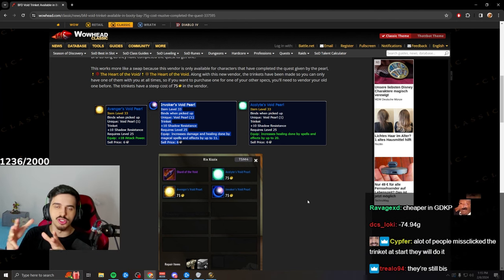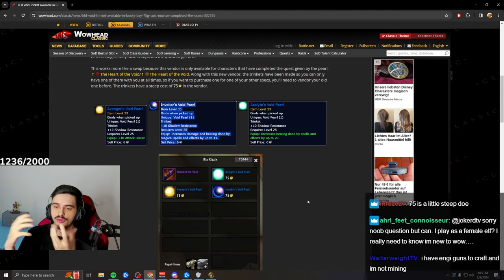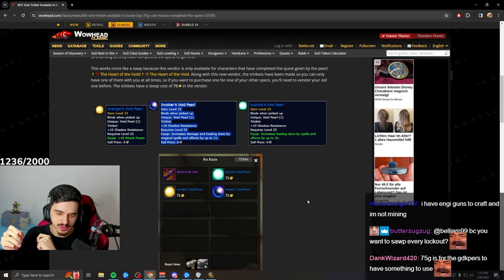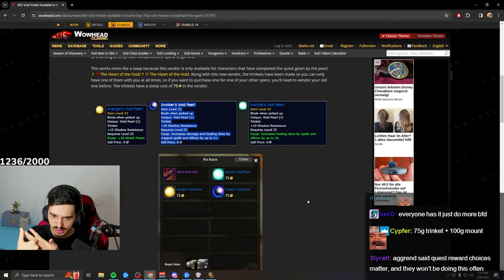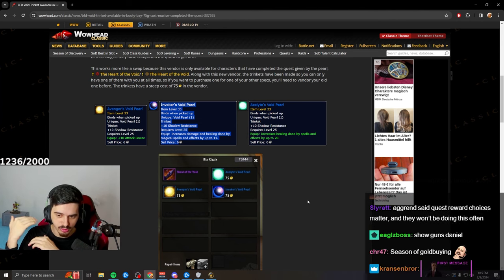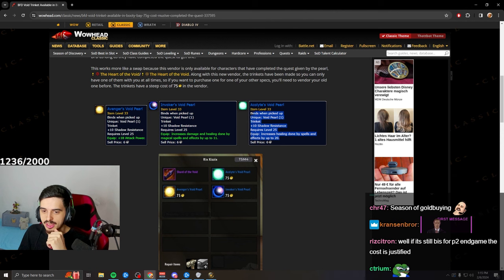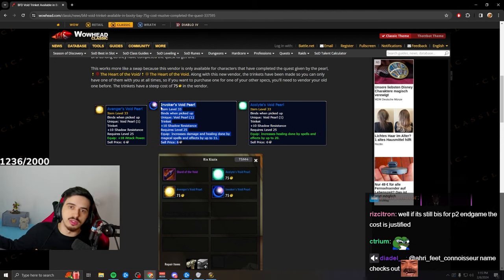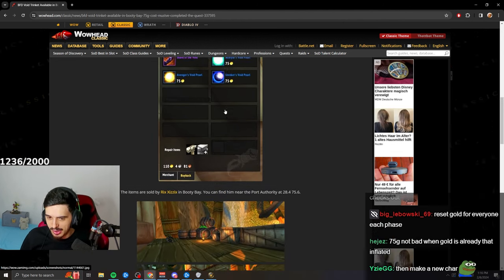The price was made this high to make changing your trinket feel punishing, because decisions matter in Classic — like the Diamond Flask quest on Warrior. They've also said it was a mistake to add such a powerful trinket this early when there aren't many trinkets to choose from, and they'll try to learn from this. If there were two other DPS trinkets you wouldn't care, but there are no other options right now — that's why it matters.